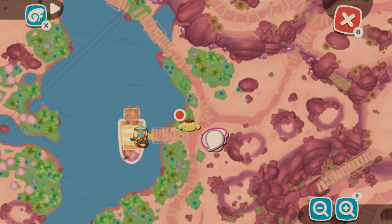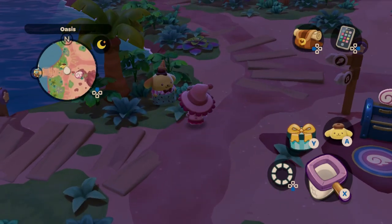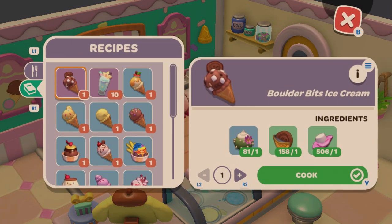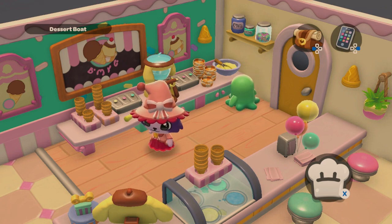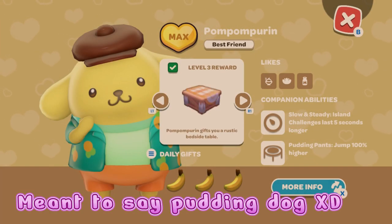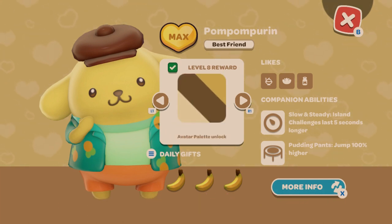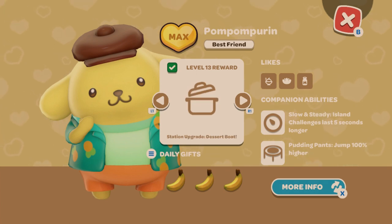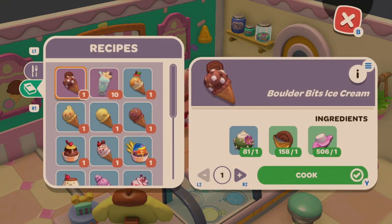Travel to the oasis — just left of the oasis mailbox is Pompompurin's pudding machine. To get the free slots for more advanced recipes, you'll want to level up Pompompurin to level 13, which gives you both slots. Go up to the pudding machine. The first recipe is Boulder Bits Ice Cream.